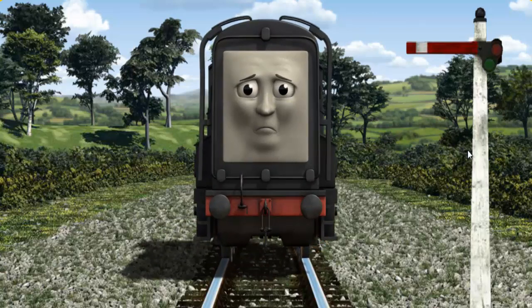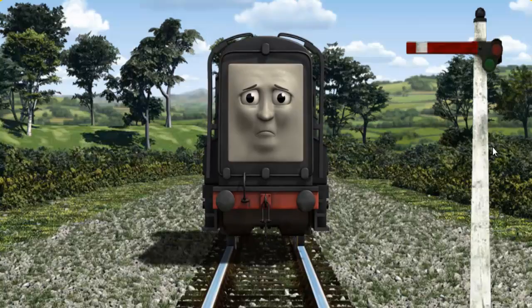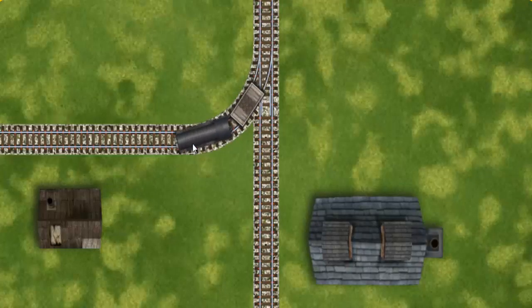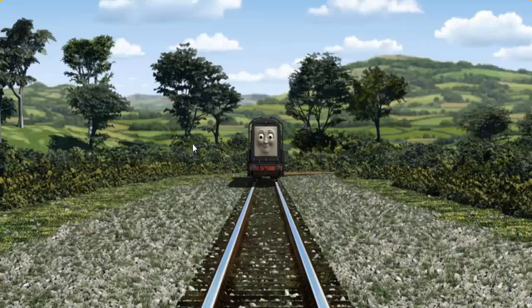Suddenly, Diesel had to stop because of a broken signal. He needed to go a different way. Show Diesel the track that goes nearest to the smallest building. All clear!